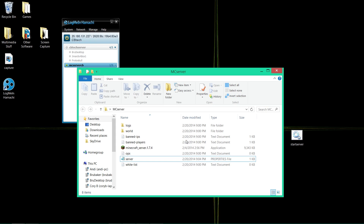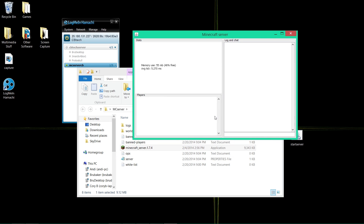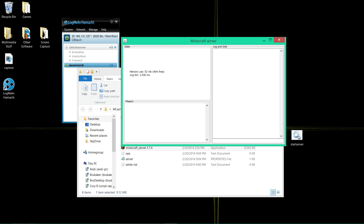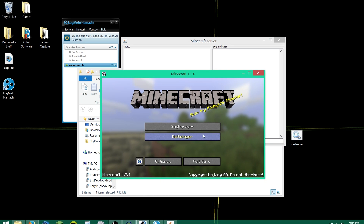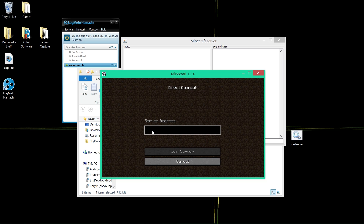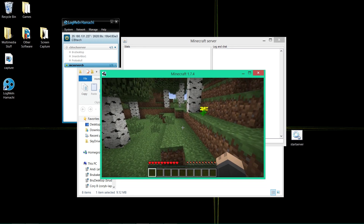Now start up your server by clicking on the server file, and it should be running. Then go into Minecraft, click Multiplayer, then Direct Connect, and paste the same IPv4 address using Control+V. Hit Join, wait for it to log in, and you're on the server.